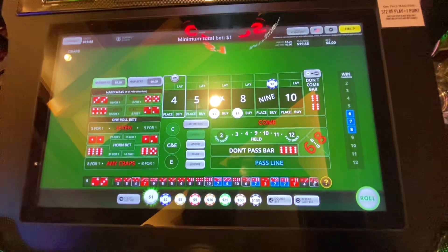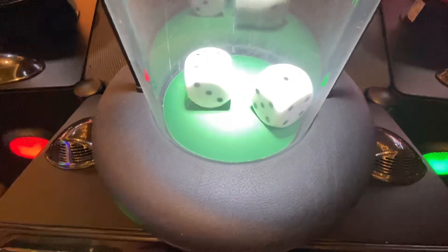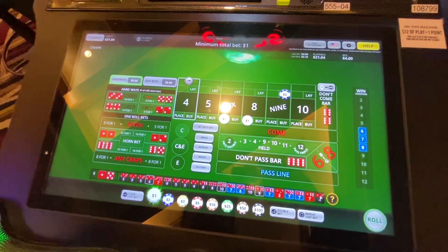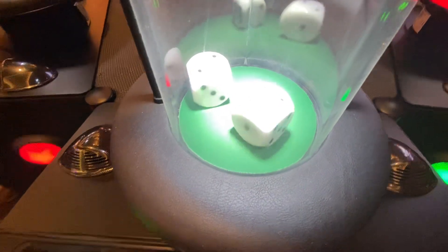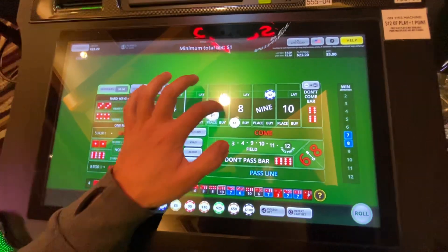Mitigating some risk by playing just the six and the eight. We get the six — looking for the six, we get it. Six again right back — we're going to take that. Let's let that six come down, bring this down to a dollar. Let's get that eight.